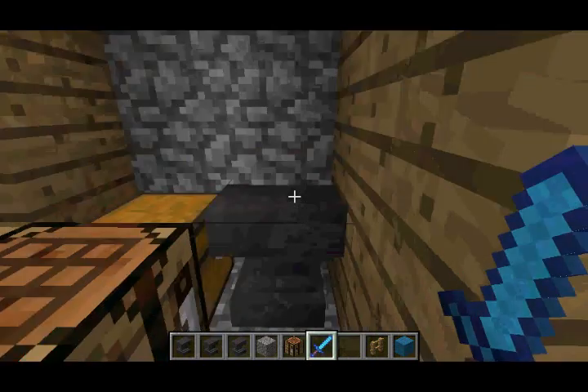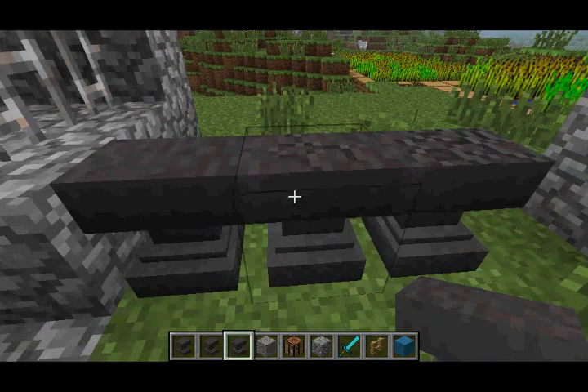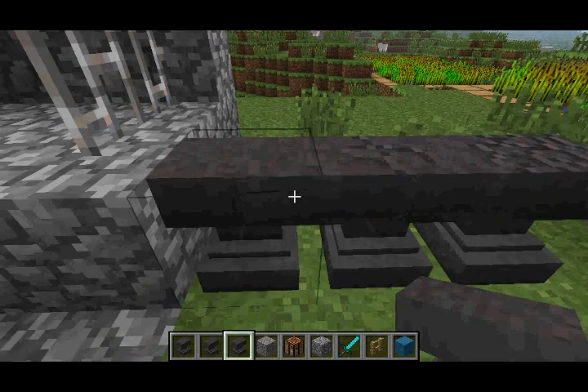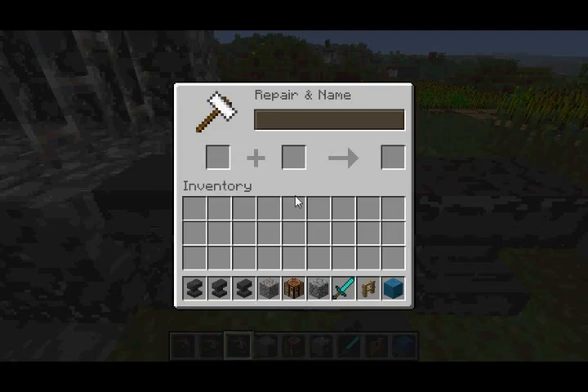So you can give custom names to your weapons or tools. Now over time, the anvil will become damaged. This one I'm pointing at right here is the regular anvil, this one's a damaged anvil, and this one is a very damaged anvil.